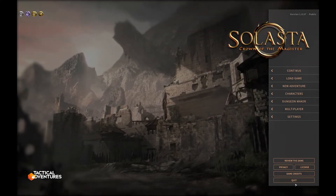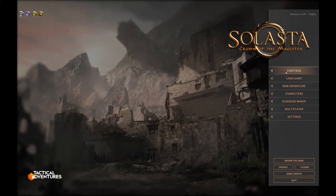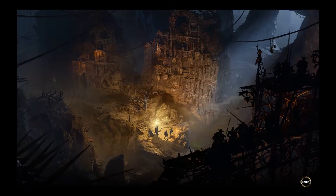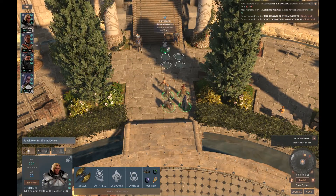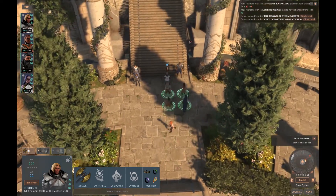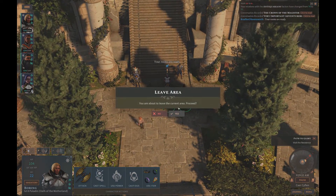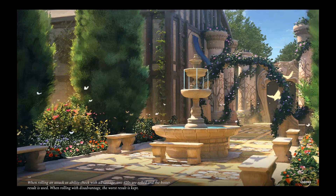Hello and welcome back to Boring Dad Gaming where today we're going to be playing some more Solasta: Crown of the Magister. If we just go and continue our save game here. So here we are, we're waiting to speak to Ravensworth, who I think is the princess's butler or servant of some kind, and he's going to take us to stay at some special lodgings that she's arranged for us. So we'll find out what happens there.